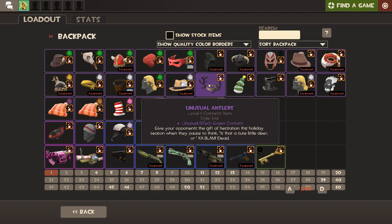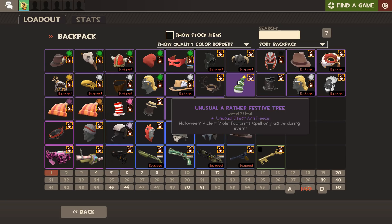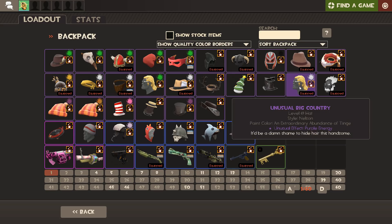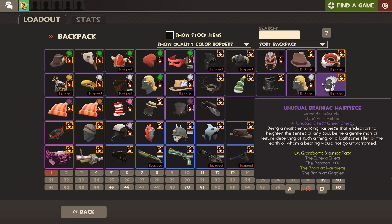Then I've got my Antlers here - Green Confetti, an all-class unusual with no equip region. They may not look the nicest unless you're into looking like a deer, but the fact that it has no equip region and is all-class means you can add any unusual effects to your loadouts. These are very expensive. I've got my Antifreeze Festive Tree - I really like the Antifreeze effect, but this is the only one I have. Then my Gibbous Nuts and Bolts - it's a decent effect but a mediocre hat, I'll admit. Then my Big Country level 69 Purple Energy.